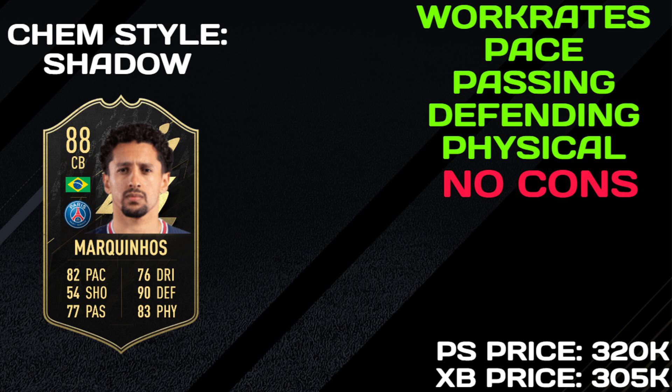For traits, he's got Power Header — none of them really matter much, but he will come up for corners and may score a few headers. His gold rare is currently 100,000 coins and this inform is 320,000 coins. Is the inform a noticeable difference? Yes. Is it a 220,000 coin difference? In my opinion, yes — Ligu's centre back options are so limited. You've got the Rule Breakers Dante card, Kimpembe, Marquinhos gold, Marquinhos inform, and Marquinhos Road to the Knockout. The best Ligu centre back is Road to the Knockout, and I'd consider his inform the second best, followed by either Kimpembe or Marquinhos gold.